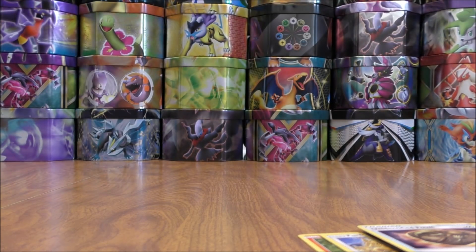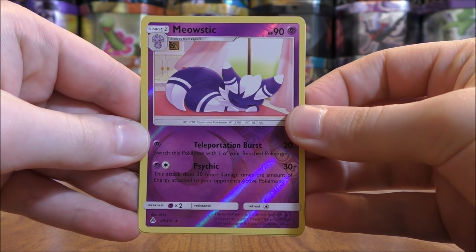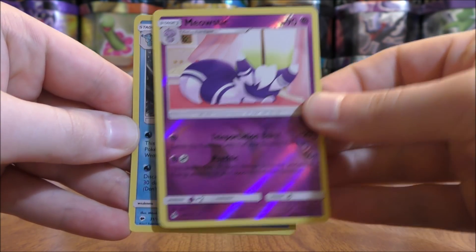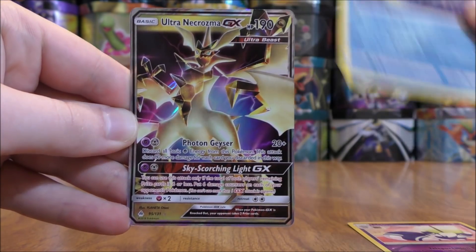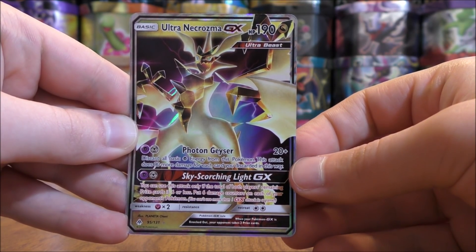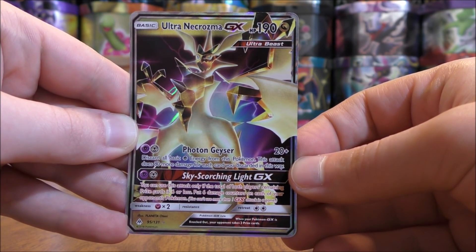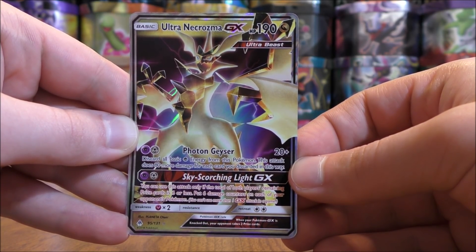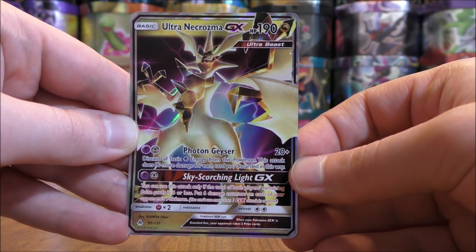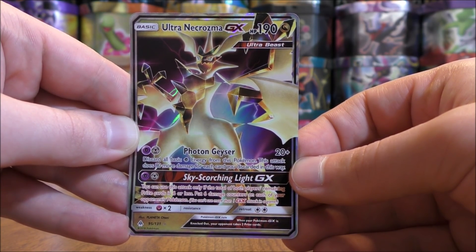What a great way to end this blister pack opening. To summarize my pulls: I was able to pull out one rare reverse holo in Meowstic, one rare holo in Kingdra, and then one regular GX in Ultra Necrozma. Thanks everyone for watching. As always, before you go, check out all the links in the description of this video, including links to my blog, Facebook, and Twitter pages, and stay tuned for more videos. Thank you.